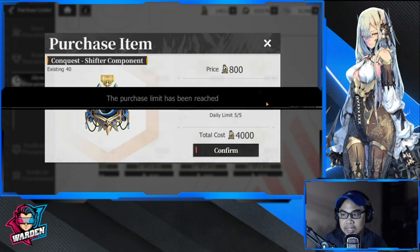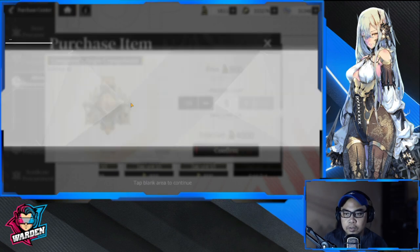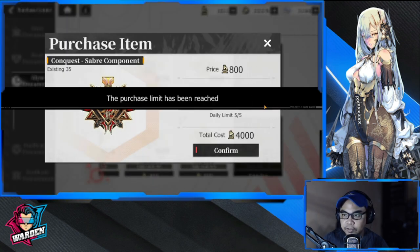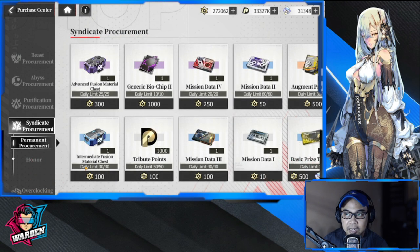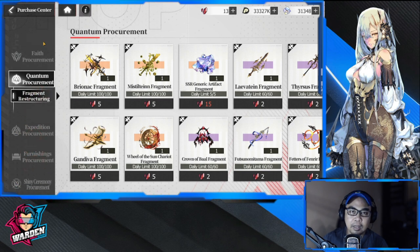For conquest, purification, and syndicate — once these open up to you, you'll have to farm them every day because they refresh daily. Purification is also important because it gives you copies of your artifacts. My point is: go through the purchase center every day and see what you can get, and farm it daily if you have the available resources.